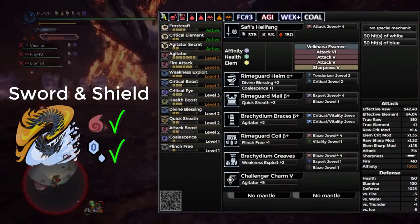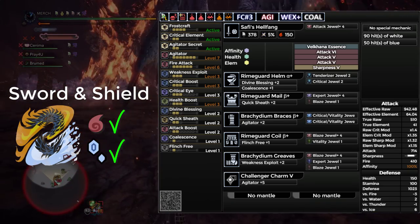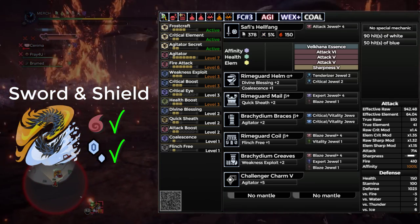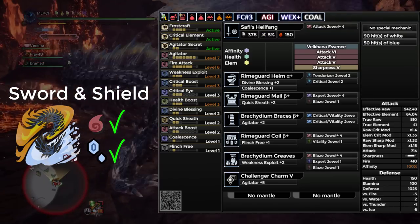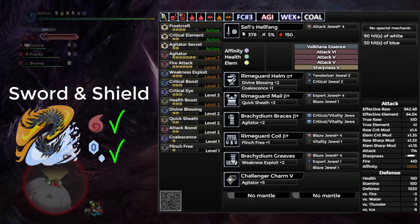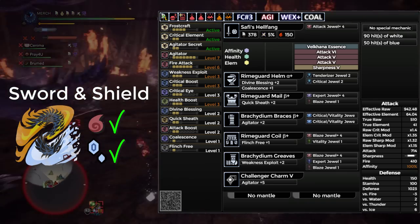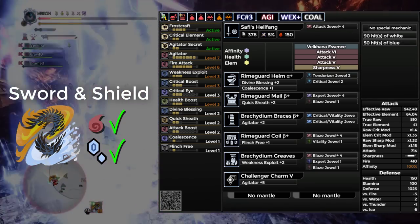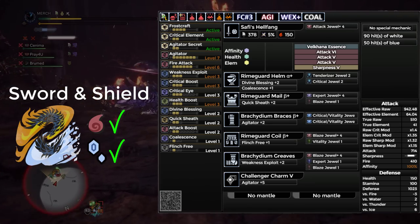This is basically the same set as Greatsword, except we don't have to worry about Focus. It uses the Safi Sword and Shield, awakened for Valkana Essence, one Sharpness 5, two Attack 5s, and one Attack 6. Sword and Shield does a way better job of applying elements, so you don't need to spec for that much element — we have mainly Attack on the weapon to help with the raw to break the horn. The Armor is a mix of Valkana and Brachy for Frostcraft and Agitator Secret. As a whole you have Agitator 7, Max Fire Attack, Weakness Exploit, Health Boost, two levels of Divine Blessing, Quick Sheath, Attack Boost, and one level of Coalescence.